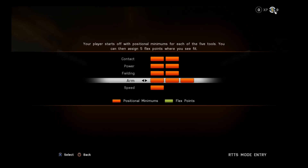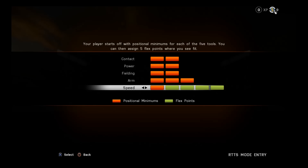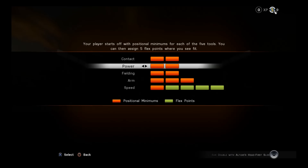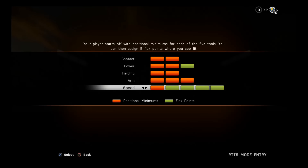We start off with five flex points, and I honestly believe the most strategic way to use these is to spend all of them in speed. My reasoning is that speed costs a lot of skill points to upgrade later. If you spend all your flex points in speed, you start off with 90 speed and you're already a dominant speedster. Upgrading power might only go up maybe 10 to 15 points but costs way less. So I'm also going to spend one on power — I want to be a power-slash-speed guy. It's kind of cheesing the system, but it's the most strategic way to go.